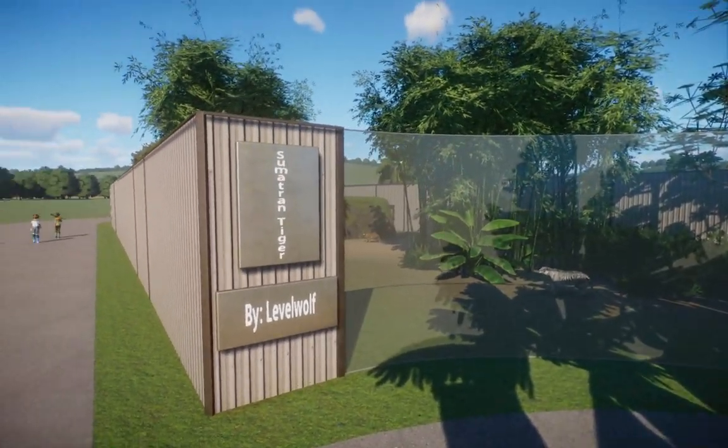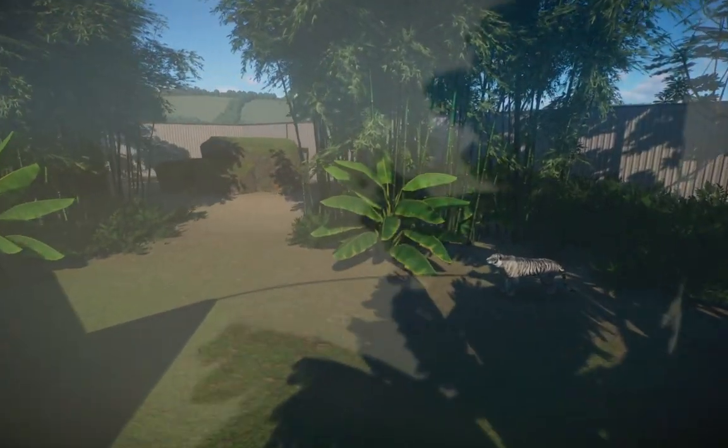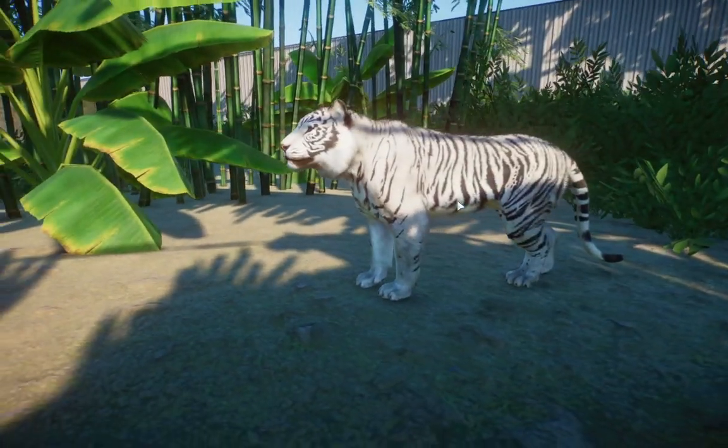First of all, I just want to start this off with a bang. This is by Levelwolf. This is the Sumatran Tiger. Now Levelwolf kind of left us for a little bit there — we started to miss her a little bit — but she came right back and she hit us with a bang.